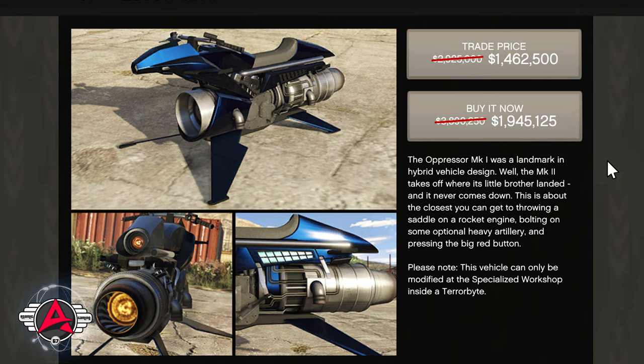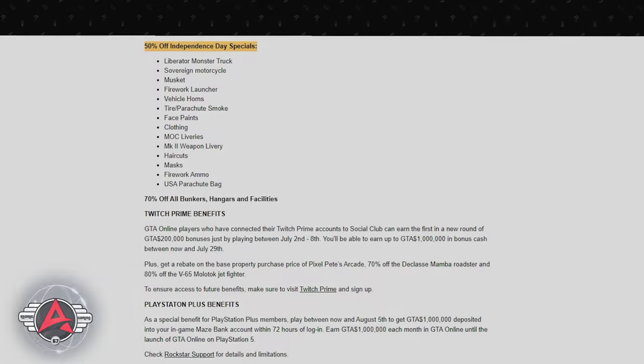Do solo public lobbies as much as you can if you're a solo player. If you play with friends, solo public lobbies can get unstable and freeze or crash your session. My suggestion is do as much as you can solo and spend time with friends doing other things. If you have to do a regular public lobby, one way or another you're going to take your lumps — somebody always has something better. Anyway, back on task: there's the list of 50% off items for the Independence Day special. The link will be in the description so you can peruse those yourself.